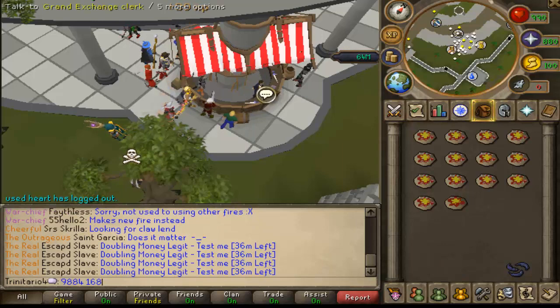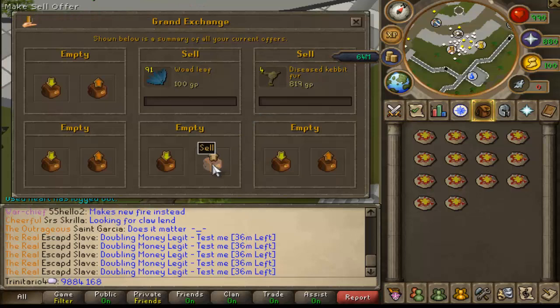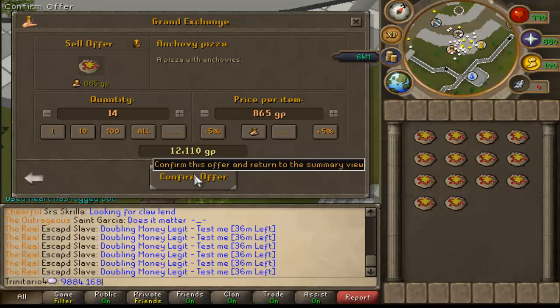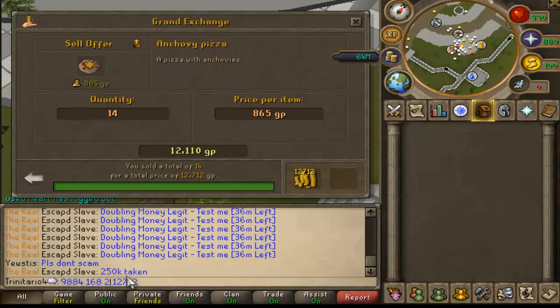When you're done, go to the Grand Exchange and sell it. They're going to sell for around 12,000 GP. As you can see, they are buying over mid price, so make sure that you sell them for 5% over mid price so you can make some profit.